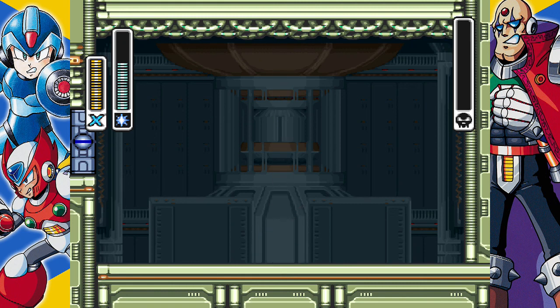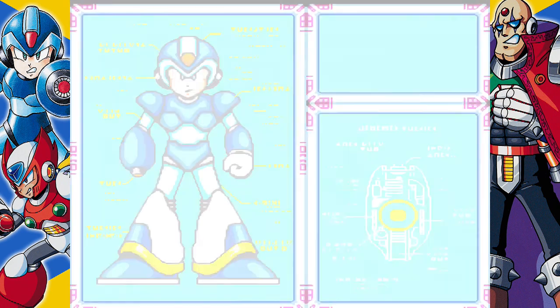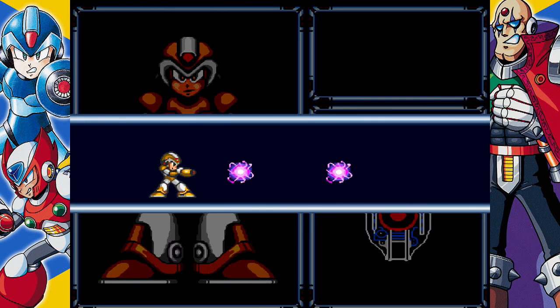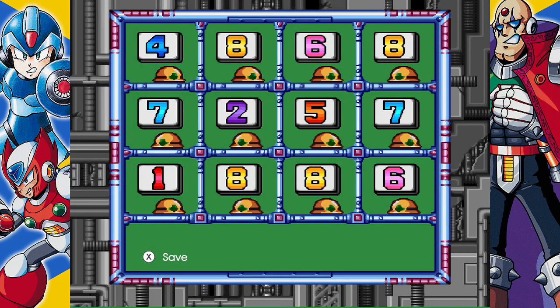Now let's claim our spoils. No surprise, we get the Electric Spark. It fires a little slower than the Shotgun Ice, but hey, it serves its purposes. Fun was had by all, and this is where I'm going to call it. Thanks for watching. In the next one, I'm going after Storm Eagle, and then we'll see where the adventure takes us. This is JP of Channel 84 Winnipeg, signing off. See you in the next one.